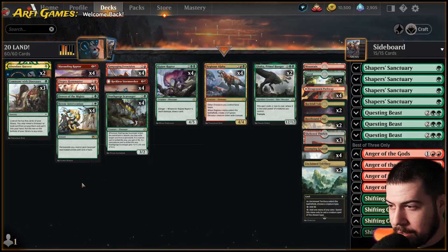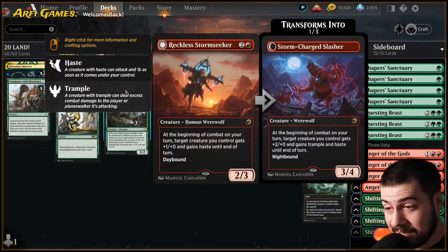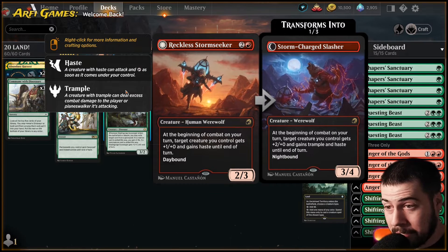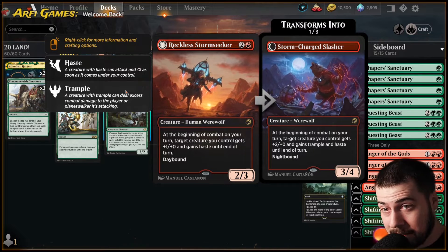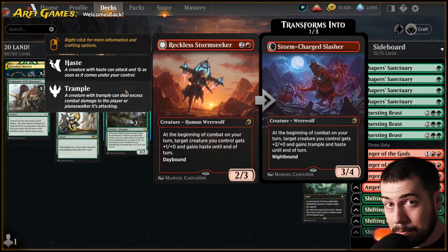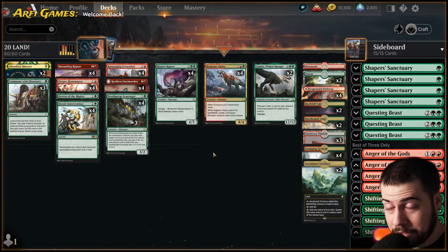A little bit lower curve for sure. Definitely Reckless Storm Seeker — I'm pretty happy with that. Haste has been pretty important, seems pretty important, so I think Reckless Storm Seeker is going to do pretty good. It's gone pretty well the times I've used it. Especially when you get the Storm Charge Slasher, they're giving plus two plus — I mean that's pretty good, haste as well, but the all-important trample if you've got the Slasher out.